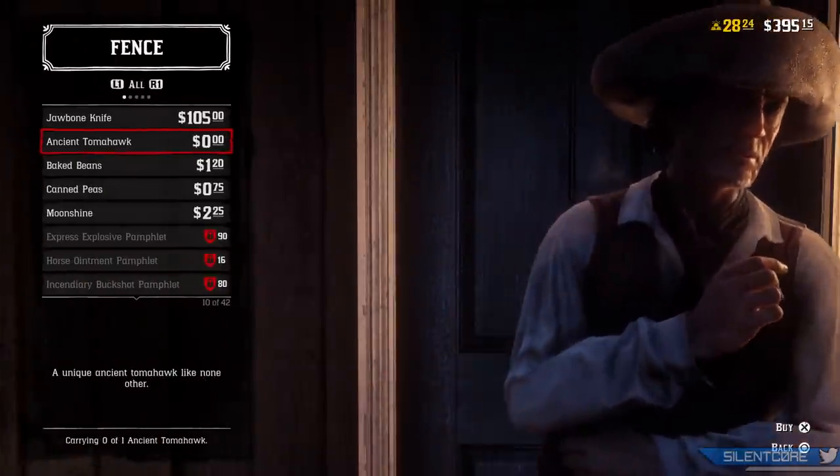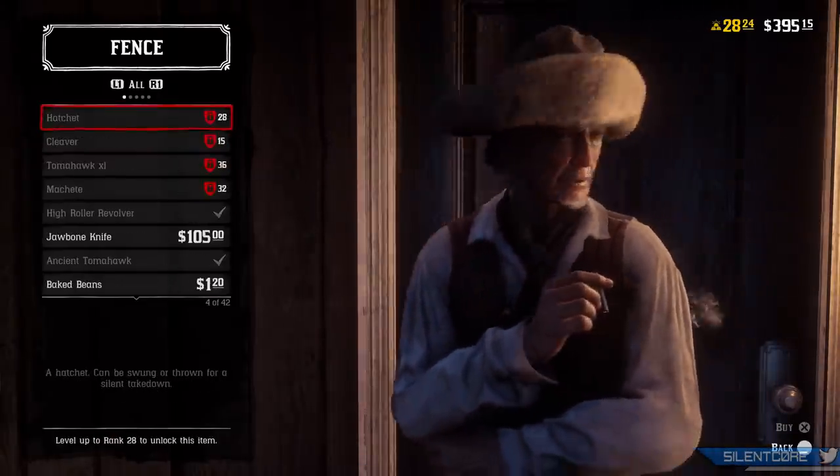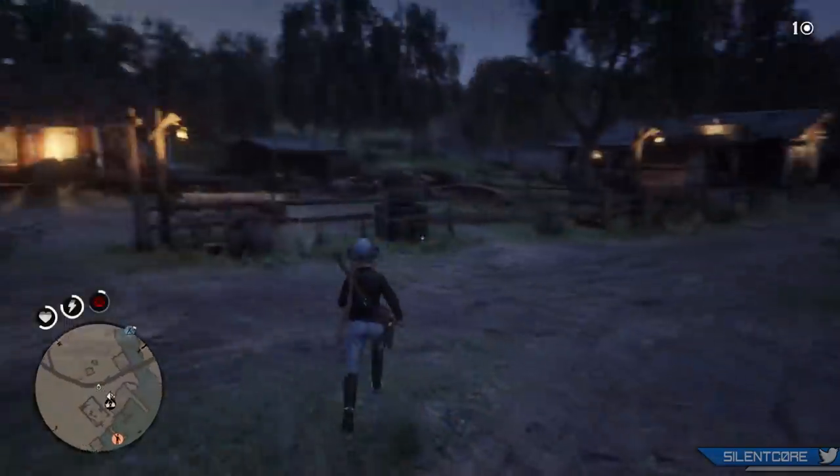A new weapon was also added — the Ancient Tomahawk — and you can pick this one up for free from any fence in Red Dead Online. It's a pretty nice looking tomahawk and not the most exciting weapon in the world to use, but it's free nonetheless.